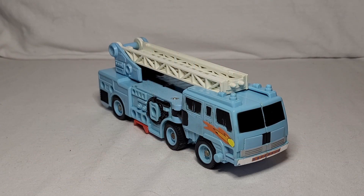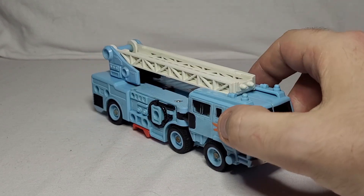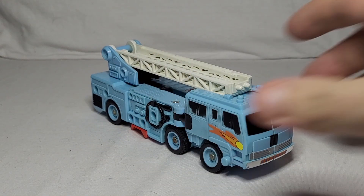Here's Hotspot in his alternate mode. He transforms into a fire engine — that's a fucking good start, isn't it? Looking through this guide, it's a 1983 Mitsubishi Fuso the Great FU 6x2 fire engine. The 6x2 — I'm assuming that means the wheels on it, there's six of them, two, you know, whatever.